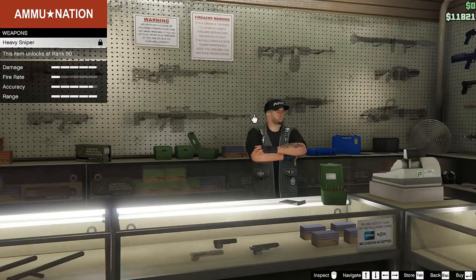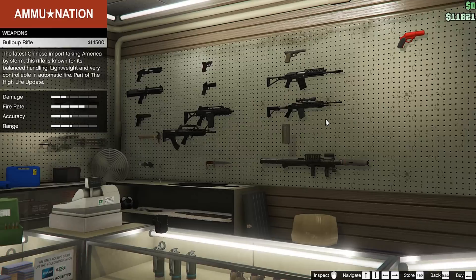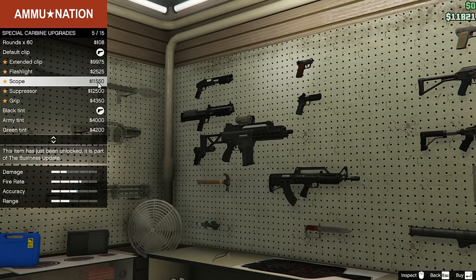Go to the right wall and check out the guns and find something you like — something that does some damage and has some accuracy, like the special carbine that I have bought and I'm using. As you can see here you can buy modules for it like a scope, suppressor, grip, extended clip and so on. But at first you don't need to spend money on that, you just need to buy a gun so you have a fighting chance for PvP and have an easier time doing combat missions.